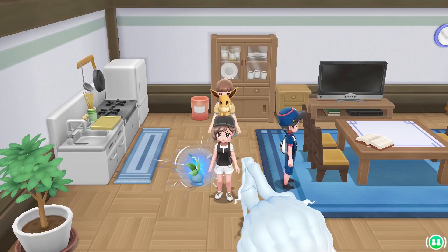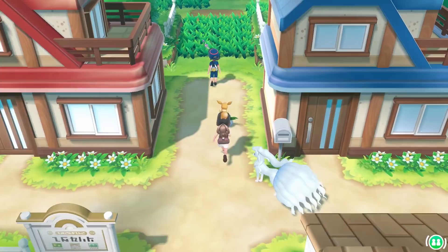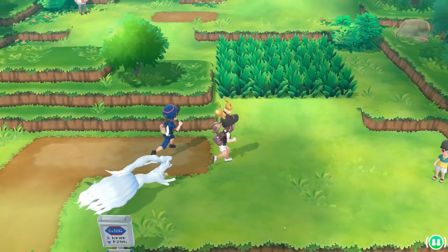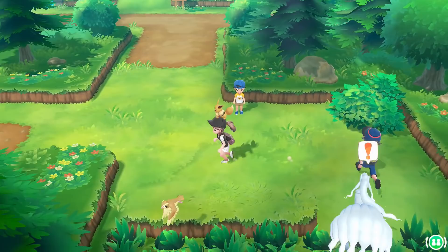They have about four skin tones so by putting the mother directly in the middle they can just bypass having to match them. They did that in Sun and Moon too — your mother was fairly tan as well.